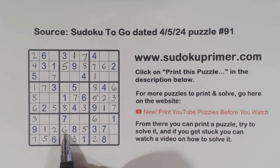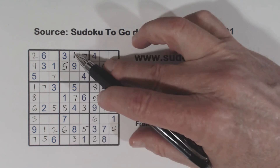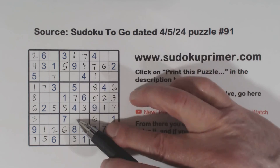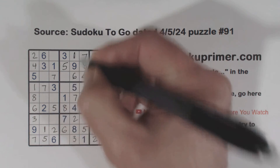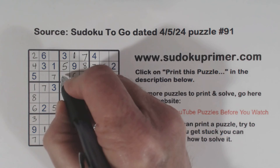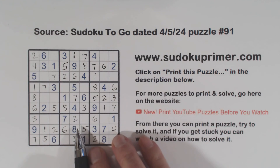And now we're missing only one number here, and that's a four — so we'll put a four in there. Now we're missing in this column: two, six — two, six. With that six, we can put a two there and a six there. And only missing a two in box two there — those were our two-six twins we found earlier.